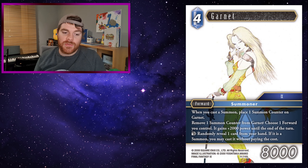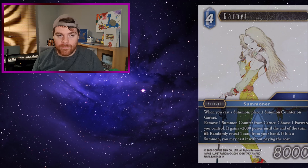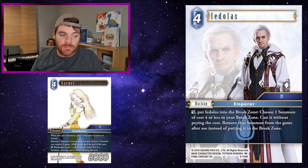Garnet from Opus 11: she's a 4 CP 8k water forward. When you cast a summon, place one summon counter on Garnet. Remove one summon counter from Garnet, choose one forward, plus 2,000 power until end of turn. Her dull ability lets you randomly reveal one card from your hand — if it's a summon, you may cast it without paying the cost. Iodalus lets you cast a summon from your break zone, which your opponent might forget about. That summon resolves and Garnet gains a counter, which you can then combo in whatever way you see fit.